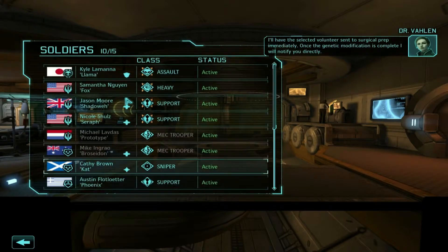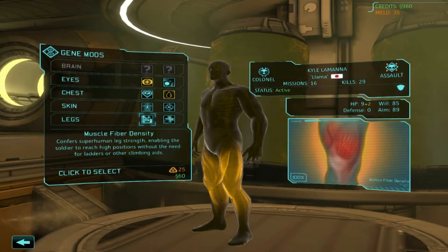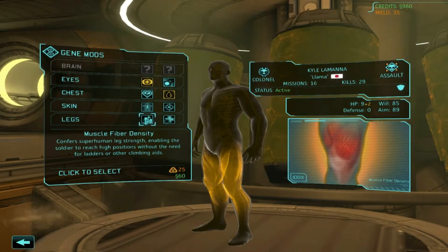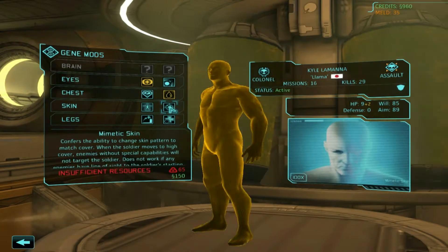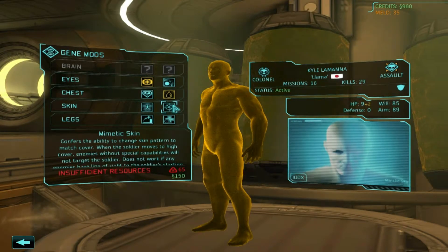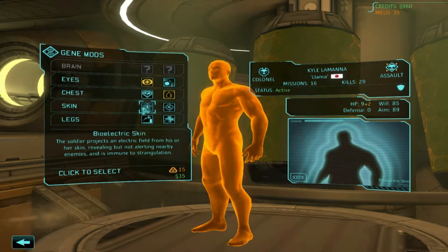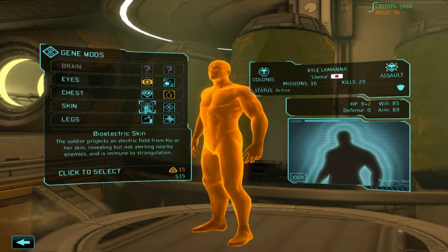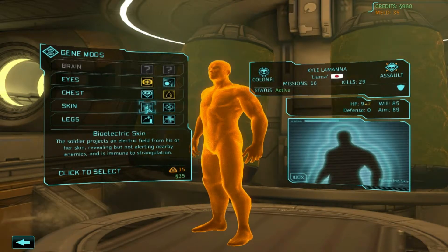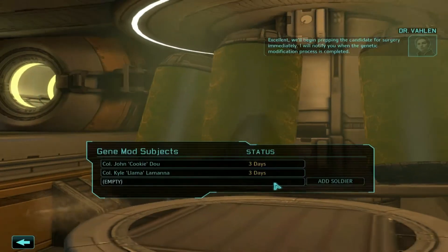We will also get Kyle in for another batch of augmentations as well. I could give him Muscle Fiber Density to help with his mobility. We're not going with Adaptive Bone Marrow. I do not have enough for memetic skin. We could give him Bioelectric Skin — this would help in close quarters. Detect enemies on the opposite side of the wall before we actually go or if we're going to breach a building. We'll go with that. We are starting to run low on meld.